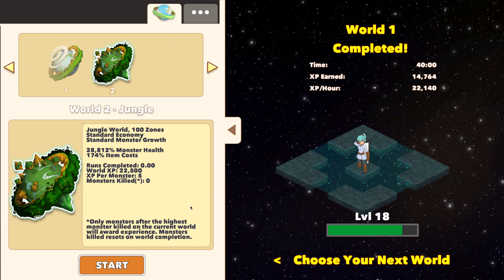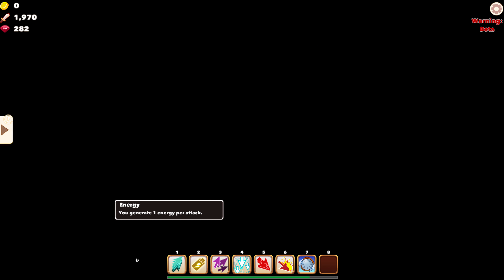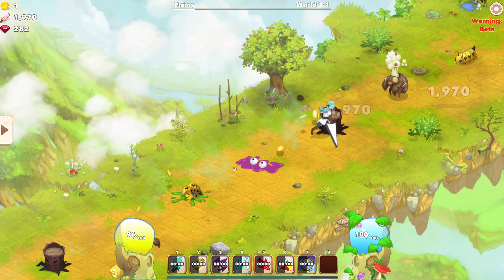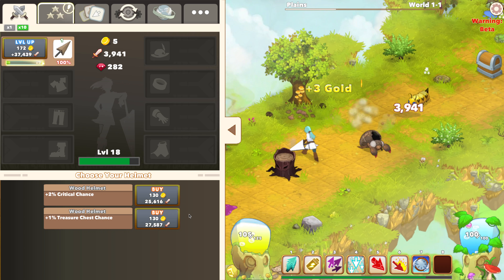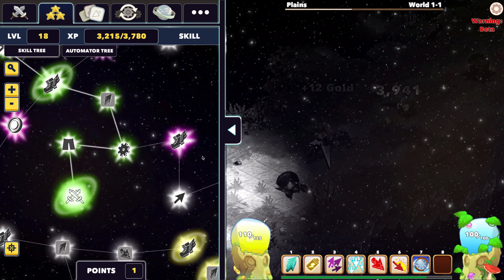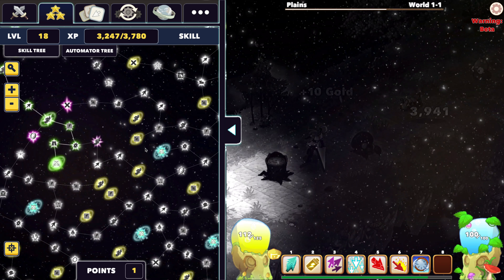I know I could do World 2, but I should probably keep doing World 1. It also took exactly 40 minutes, for whatever reason. I don't know why the boss music is still playing. This is basically Clicker Heroes 2. I think I still have a skill point, so I'm going to grab it. I'm on my way to Flurry, which makes multi-click basically overpowered — if it wasn't already OP enough.